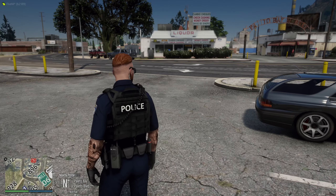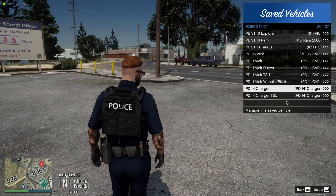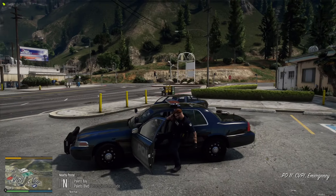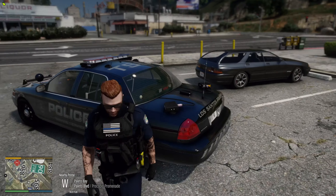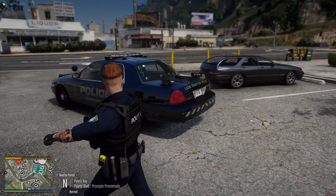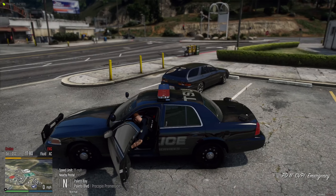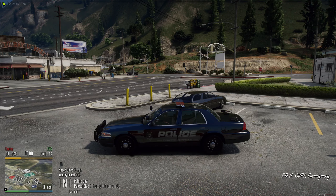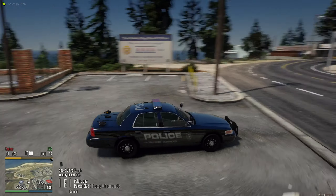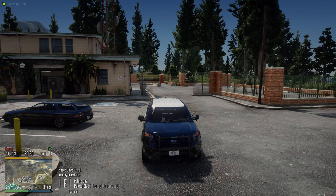I'm going to spawn in a traffic services unit — a Crown Victoria — so you can see what I mean with a black color. The reflection is there and it's very good; you can literally see posts and the brick wall reflecting onto the car. With the ultra preset, the reflection is more in-depth — a little too much for my liking. That's why I prefer the MonsterKiller preset.